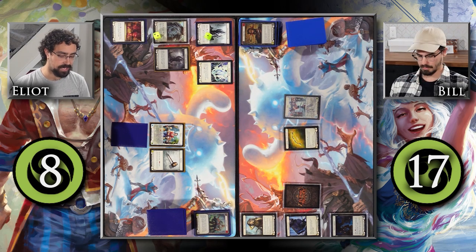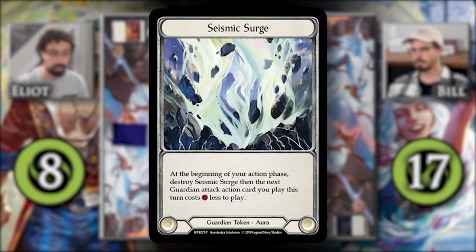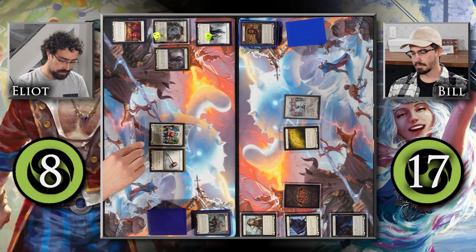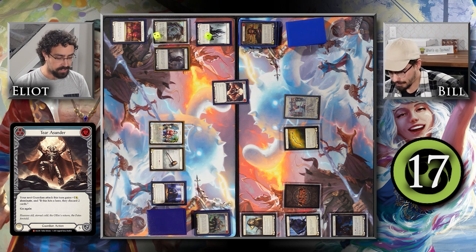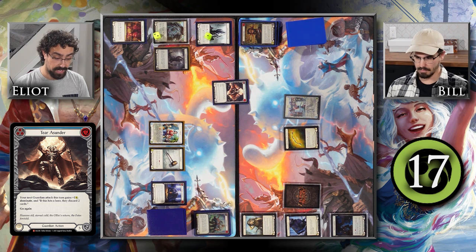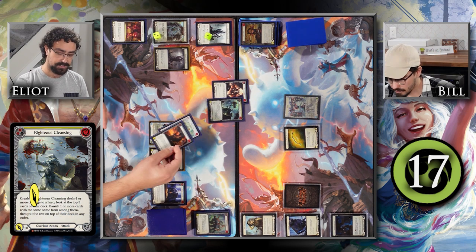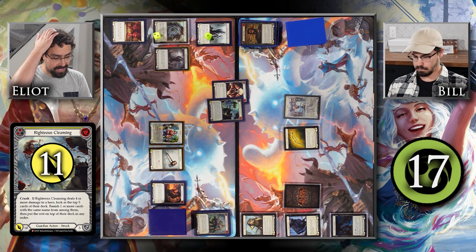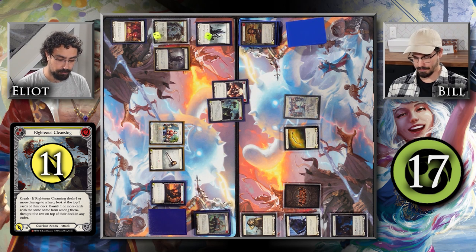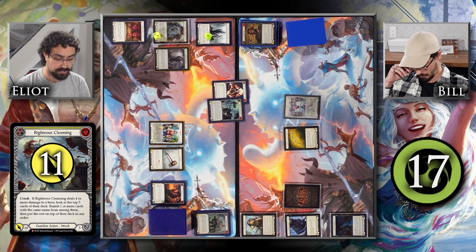At the beginning of my action phase, this Seismic Surge is going to destroy itself, and my next Guardian Attack action card I play this turn costs 1 resource less. From my Arsenal, I would like to play this Tear Asunder by pitching this Stamp Authority. So the next Guardian Attack this turn gains plus 1, Dominate, and if it hits a hero, they discard 2 cards. And conveniently, because of my Seismic Surge, this Righteous Cleansing costs 6. That's coming at you for 11 with Dominate — if it hits you, you're going to discard 2 cards, and if it deals 4 or more damage, I look at the top 5 cards of your deck, banish 1 or more cards with the same name from among them, and put the rest on top in any order.